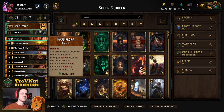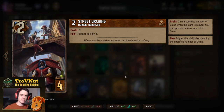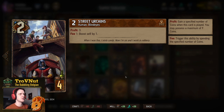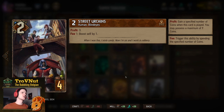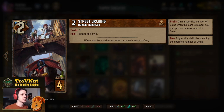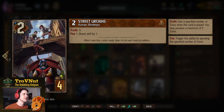First up we have the little Street Urchins — two power for four provisions. On deploy they give you three coins, and for every single coin you spend on this card you boost them by one, basically creating a bigger swarm of Street Urchins signified by a single card. A good spender and also a Blind Eye, which is what we're focusing on in this deck.